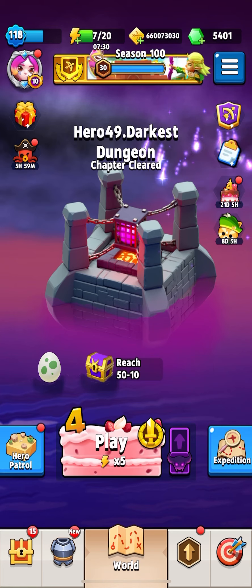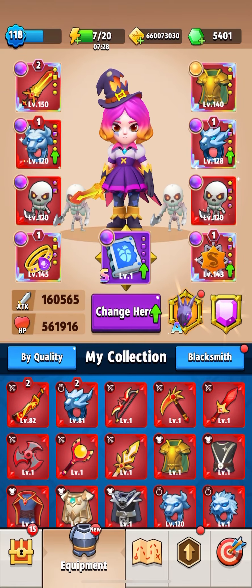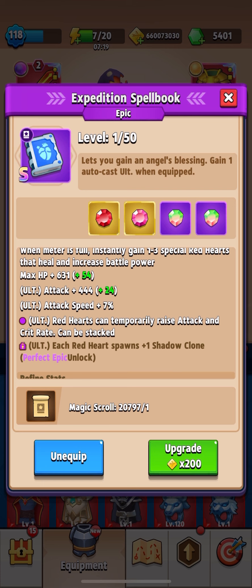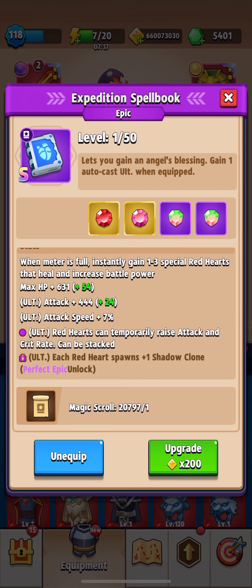Right now I have a new epic level expeditionary spell book, but I'll show you what improvements it offers. The book is activated automatically and you don't have to double tap the screen to use it. The book is designed to restore health with red hearts, which will also increase your attack, movement speed, and attack speed.